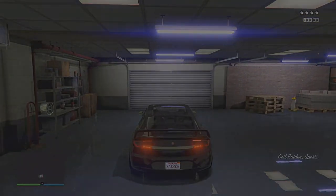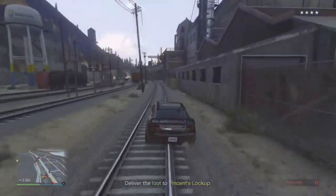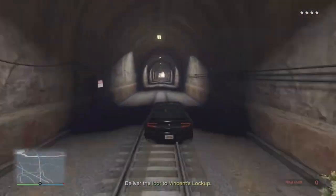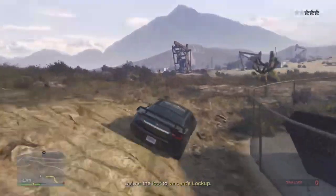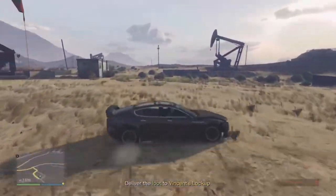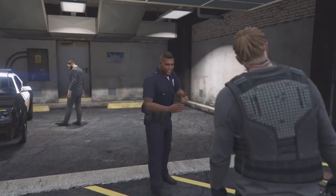So here we are. We're in our Tesla — our Coil Raiden modeled after a Tesla. We're going to make a right on these train tracks instead of a left, even though the GPS is telling us go left. We're going to go through Stab City. Here we are going through the tunnels. By the time I get out of the tunnels, I'm pretty much away from the cops. That helicopter up there almost caught me. Look at that mini map — my car started spinning out because this thing sucks off road, and boom, I lost the cops right as he was about to spot me.